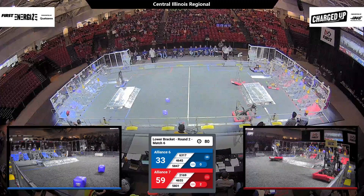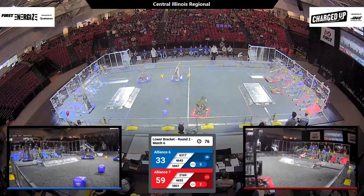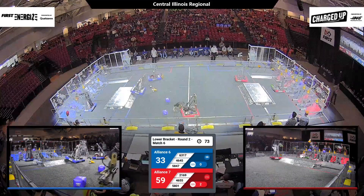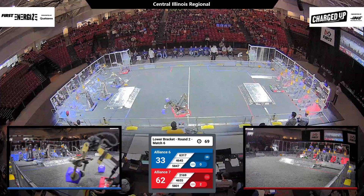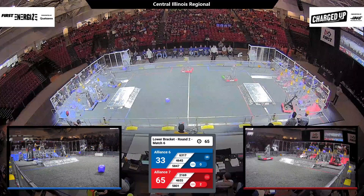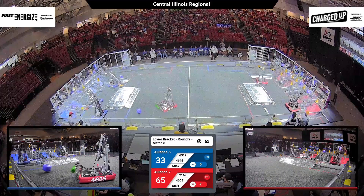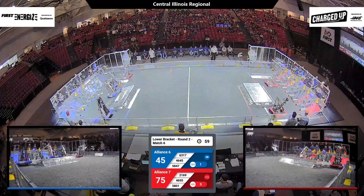That top row of nodes is almost completely full for the red alliance. A little bit of trouble for Stateline, though — we see that cone now getting its grip correctly. That cone reaches up, but no more cone nodes are available on the top row for the red alliance. Back on blue, working as hard as they can, trying to get those three game pieces possessed by all three members back into a scoring position.